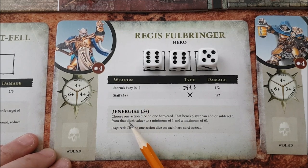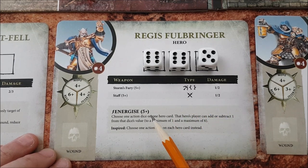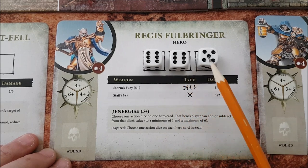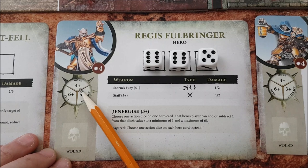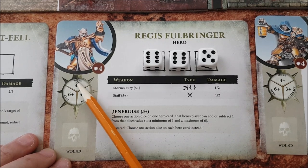To use any of these actions costs one of your dice. However, for each action there is an associated number. This number indicates the die value you need to do an inspired version of that action. So for instance, the move action has a four-plus next to it. Normally when you move, you can move two spaces. But if I use a die that has a four, five, or six on it, I can move three spaces instead of two.